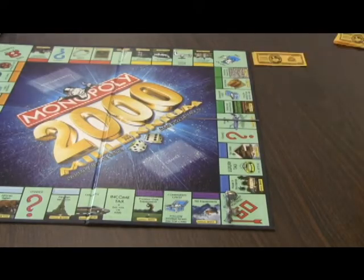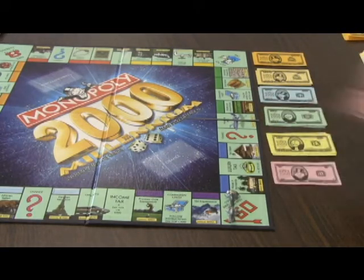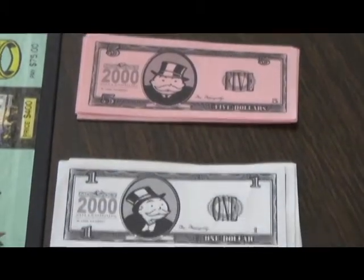Then, you should distribute the money. In Monopoly, there is a set pattern for how much of a certain bill every player should get. First, let's start with the 500s — you need two 500s, two 100s, and also two 50s. Next, you need six 20s, five 10s, five 5s, and five 1s.